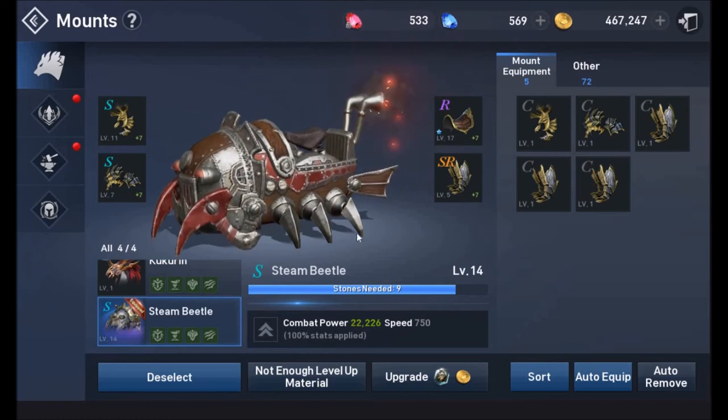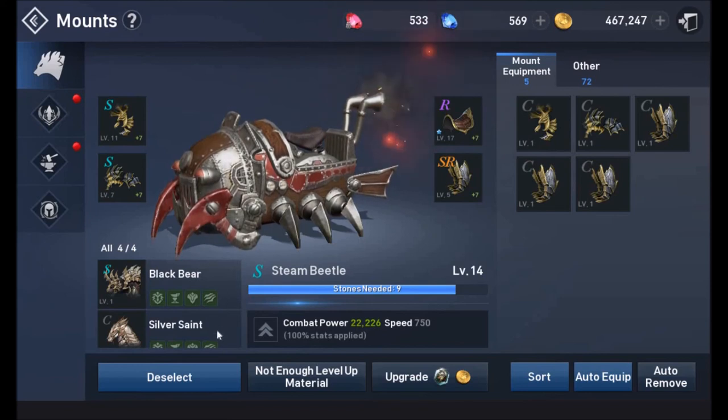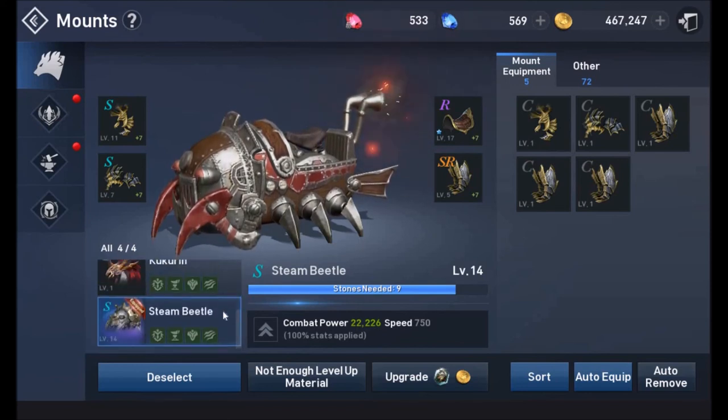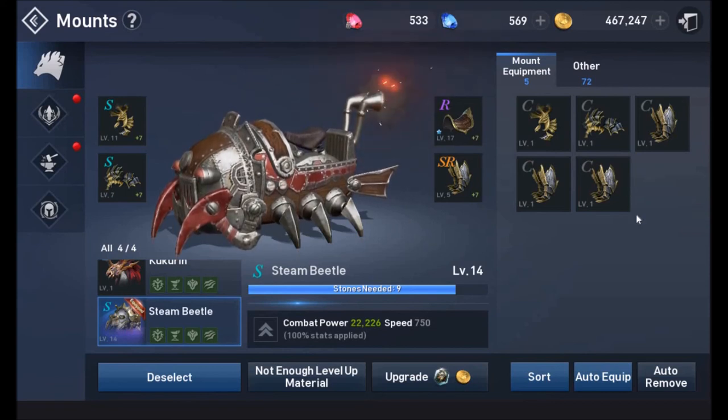To recap: there's a lot to take in on the mount screens. Each mount and each piece of equipment has levels and grades you can continue to improve, which increases your substats and boosts your character's combat power — not only for the mount you're using, but for every mount you have available. Activating all mounts and getting at least basic equipment on them is a good idea. I hope you've learned something about mounts today — we'll see you in the next video.